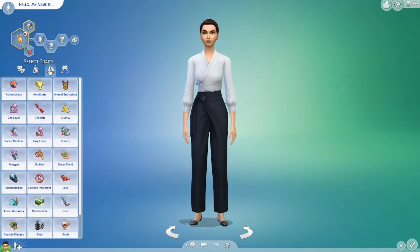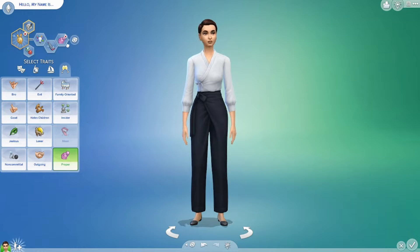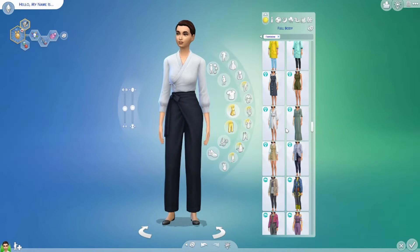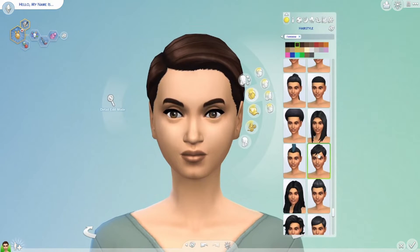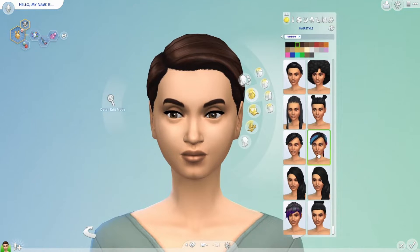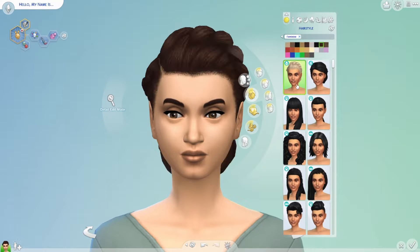This made it kind of challenging. I don't have any custom content or any mods in my game, so I'm just going with whatever packs and kits I have and making do. I do have Cottage Living, which is helpful — there's some clothes that really worked out there. I also have the Vampires pack, which was helpful with some of the older clothes, but trying to pick out hairstyles and clothes for the 1890s was pretty hard.